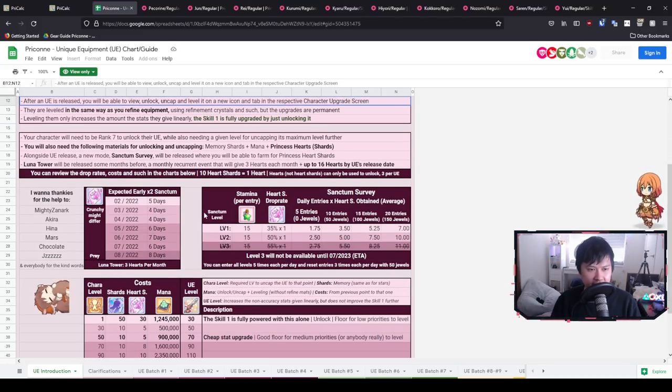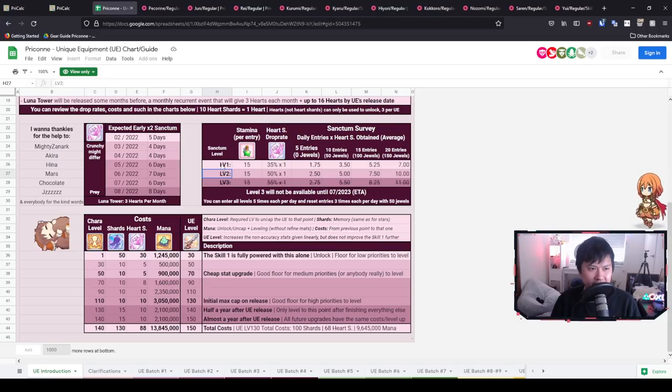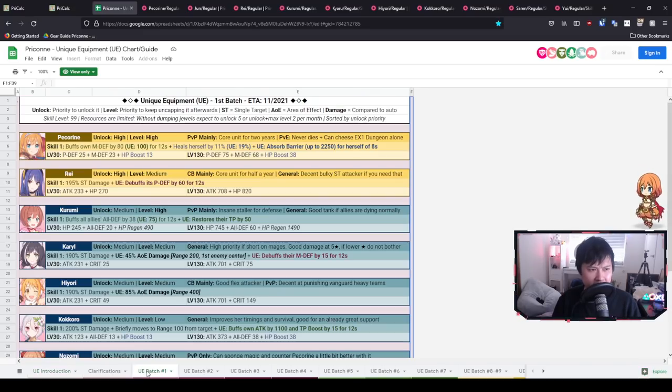On the front page she's reiterating pretty much everything I said before. The one detail worth adding is the drop rates for the hearts for level one and level two of the Sanctum Survey — you can do both levels five times a day, so you have 10 attempts total, with five at a 35% drop rate and five at a 50% drop rate.